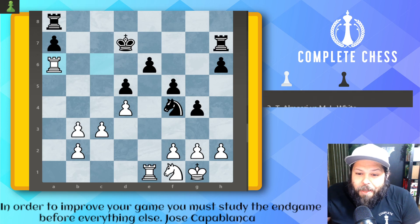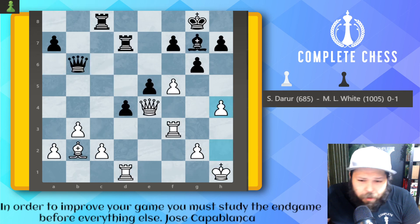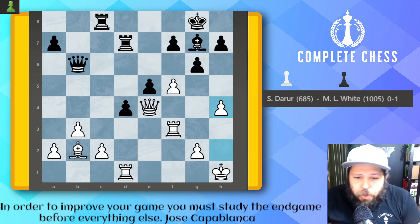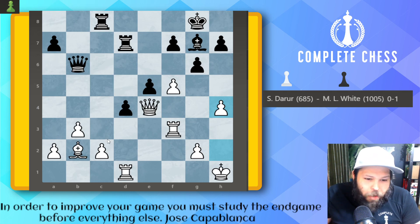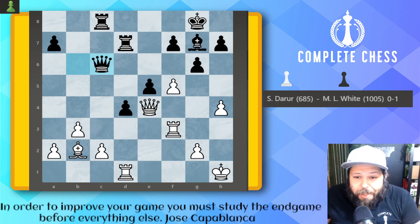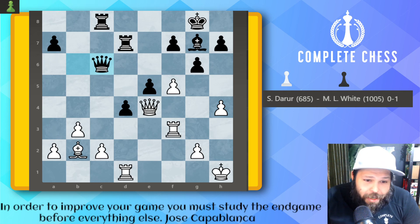Let's check out our second game. He's playing against, I believe it's pronounced Daria. We can see here it's a very dynamic position. White is definitely going for the kingside attack. And Mitchell has good pressure in the center, but also on the queenside. What's the best move here for black? Mitchell makes the correct decision and plays queen to c6. Trading off queens is going to be one of the best ideas in the position.